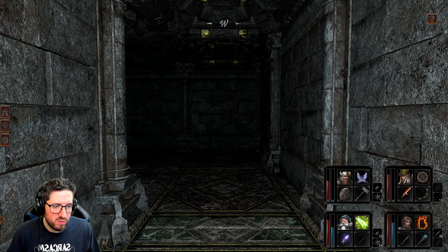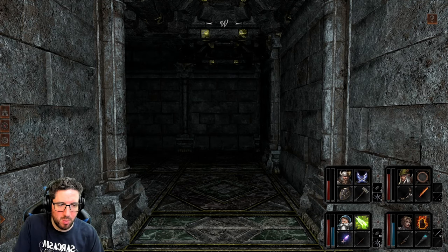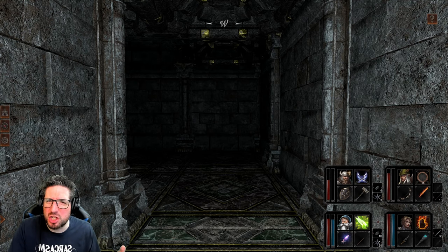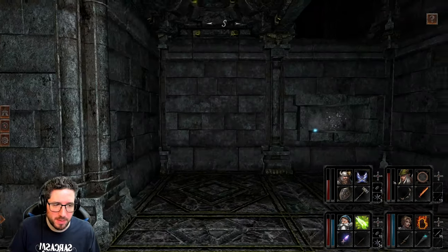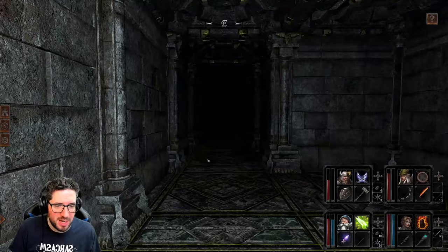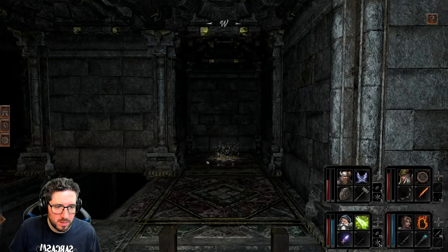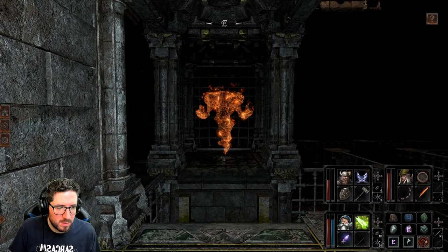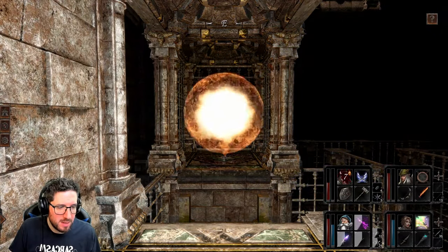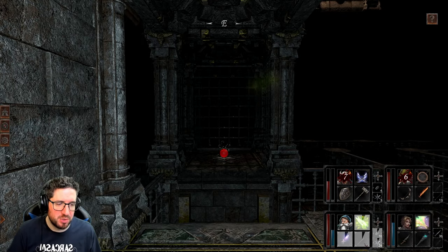With the ranger on the front row, there doesn't seem to be a huge amount of point using ranged weapons, because this — whatever it's called, I can't remember — his targeted strike or whatever just seems to do so much more damage. Another frost arrow — are these like super powerful against elementals? That's all well and good, but I've got no way of getting my arrows and stuff back half the time.